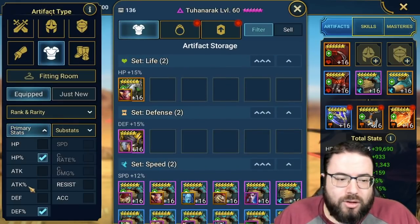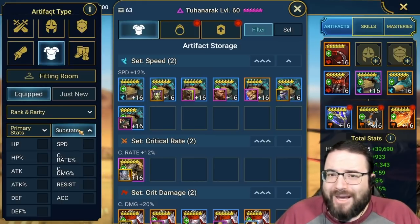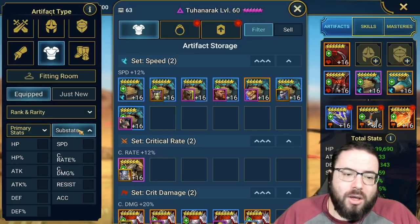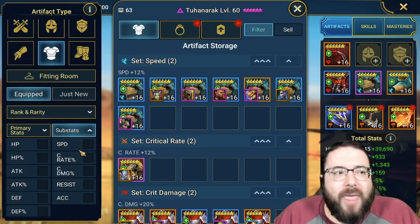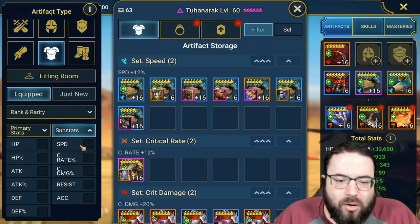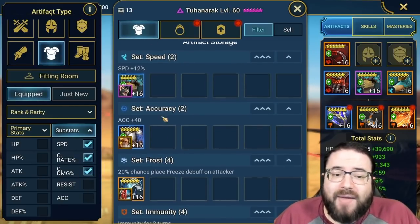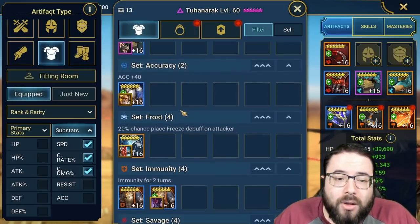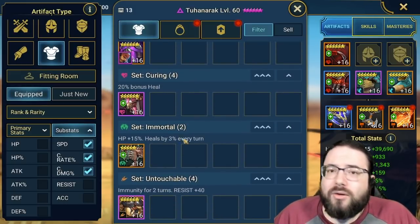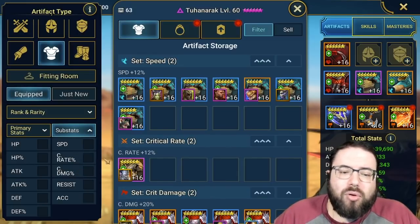For attack percentage chest pieces we get a little more picky. We're primarily looking for speed, crit rate, and crit damage — that's really the only ideal substat combo for attack chests. It's pretty tough to get that specific combination though. I have 13 attack chests total, going a little easy on them overall because I know how valuable they are. A couple in savage, a couple in immunity, a couple broken, and one in untouchable.